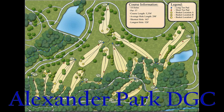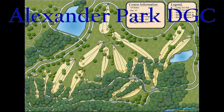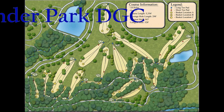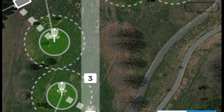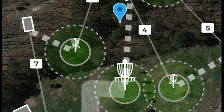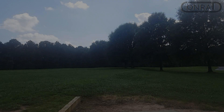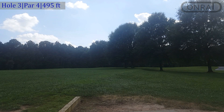All right, we have another round of disc golf with Conrad again at Alexander Park. This time I'm not alone — I have Tyler with me. We are going to start on number three as before. It's a par four, just under 500 feet into the woods, deep right. Let's see how two of us play it — Tyler goes off first.